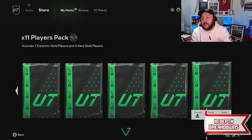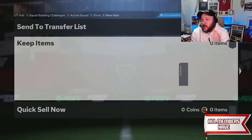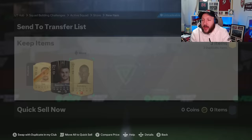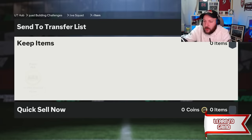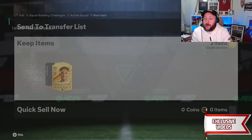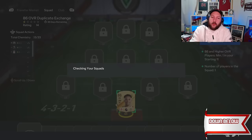The exchange pack gives us a gold rare — Ivory Coast striker, 83 rated Haller. Another 83 to go into the team of the week pick, plus two more player picks from the last pack. Making those picks — we get an 86 Trent which is going to be 11 players back, and an 84 which will help with the team of the week SBC. Trent goes into the SBC — another 11 players — and I want you to remember I'm not using objective packs or reward packs here.